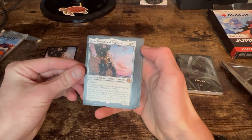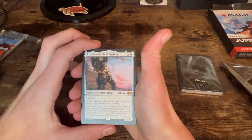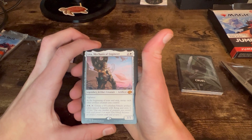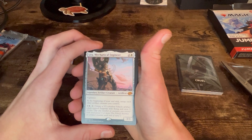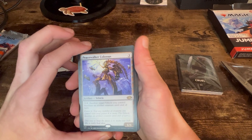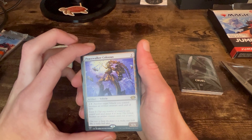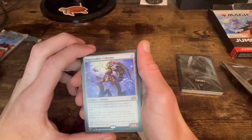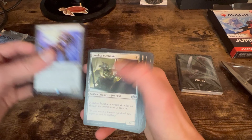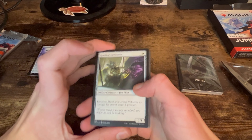Nice — we get a mythic: Lita, Mechanical Engineer. Let's read this real fast. It's pretty good, I like it. And we get a rare three-drop vehicle, Peacewalker Colossus. Another target vehicle you control becomes an artifact creature, so you can cheat crew costs with this. It looks like you get one mythic and one rare in this vehicles pack.